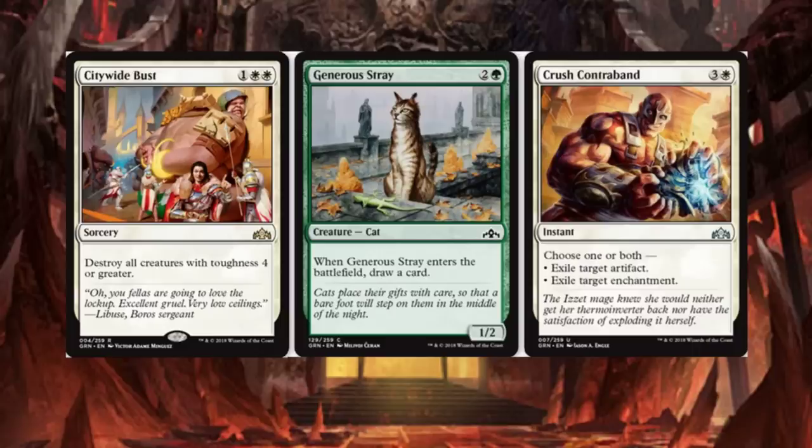Generous Stray is a 3-drop — when it enters the battlefield, draw a card. It's a 1/2. Look at that cat — how does that cat have 2 toughness? And that poor Geico guy, he's just laying there dead. That is sad.